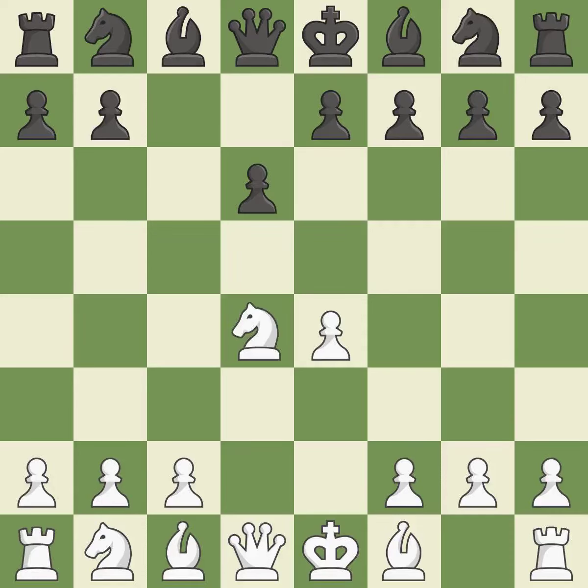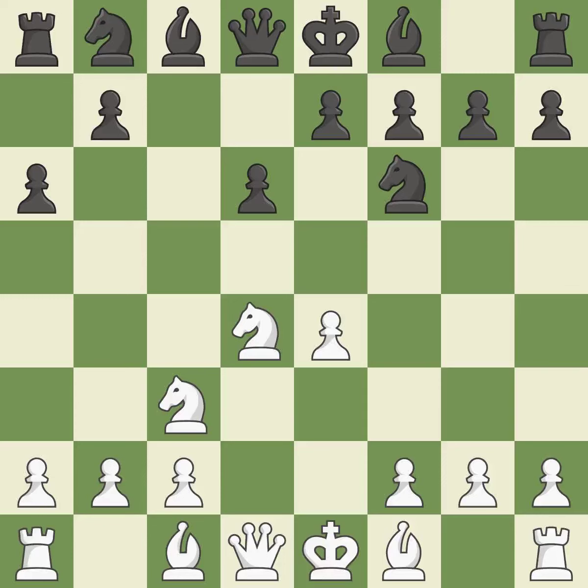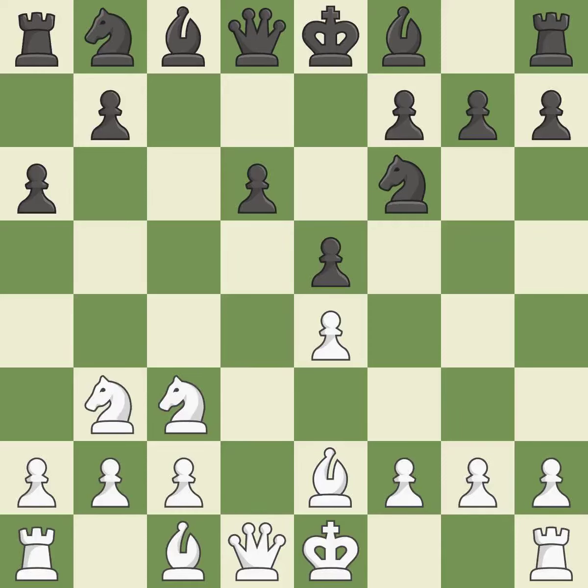Nxd4 recaptures the pawn and activates the knight in return for having one central pawn versus black's two central pawns. Nf6 develops the knight toward the center and attacks the undefended e4 pawn. Nxd4 defends the e4 pawn and starts to develop on the queen's side. A6 prepares the queen's side pawn advance b7-b5, and also prevents white from playing the bishop or knight to b5. Nb3 retreats the knight to the queen's side where it controls the e5, c5, and d4 squares.